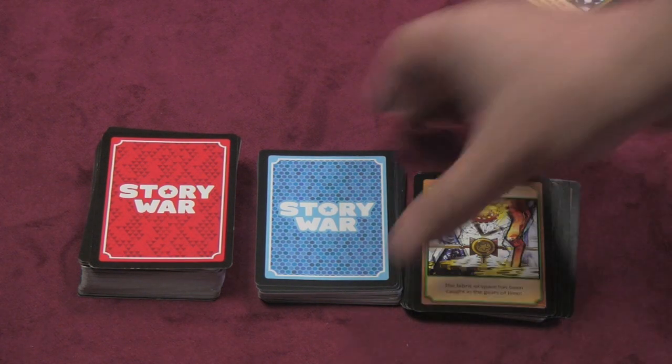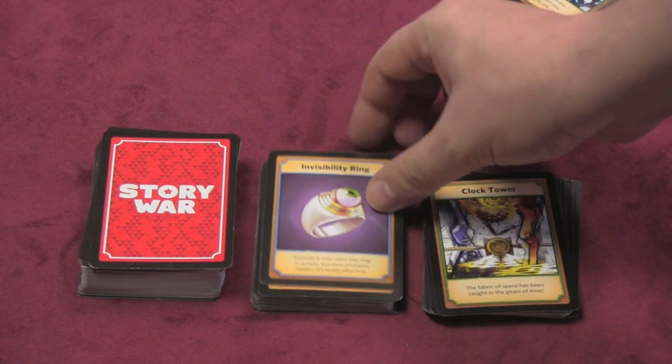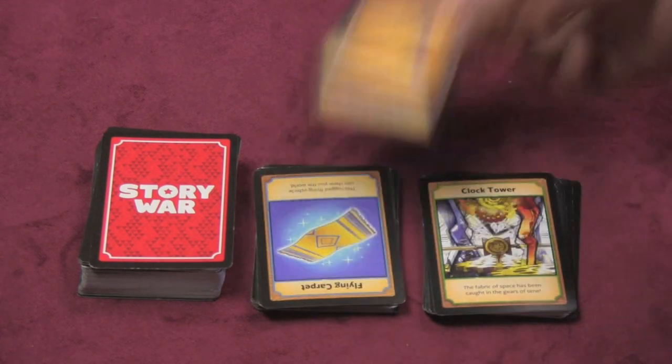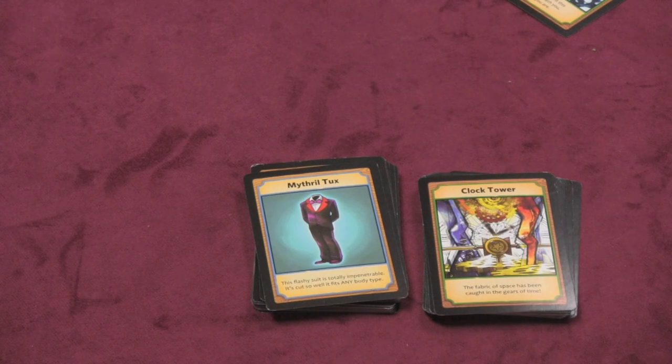Like here: 'The fabric of space has been caught in the gears of time.' Then we have items — that's the blue deck. The Invisibility Ring, a Tempest in a Teapot, a Pickaxe, a Flying Carpet, or a Mithril Tux. Everyone needs a mithril tux.